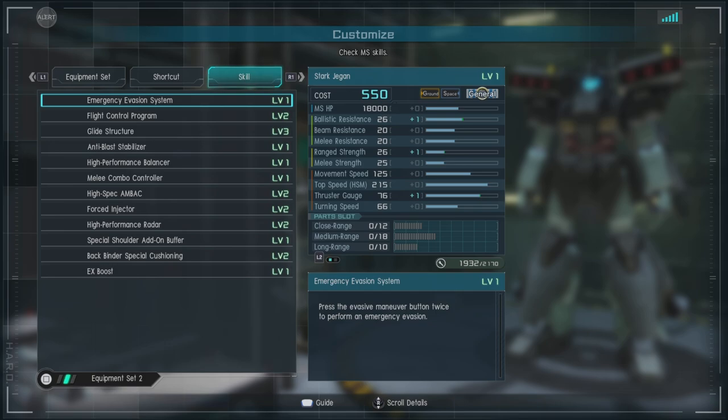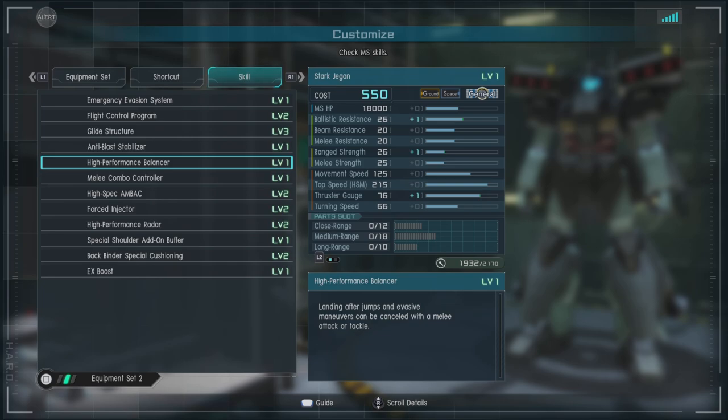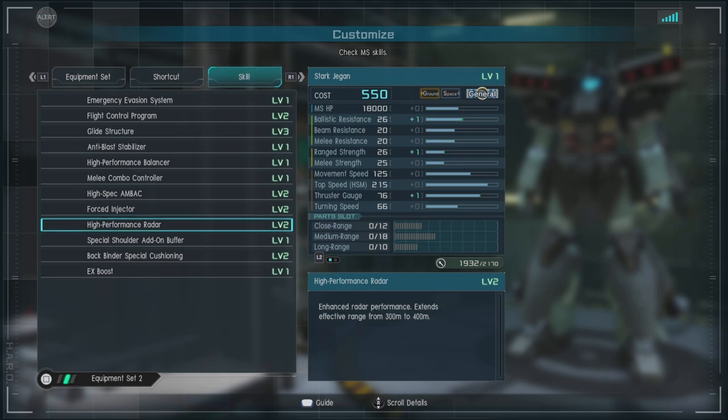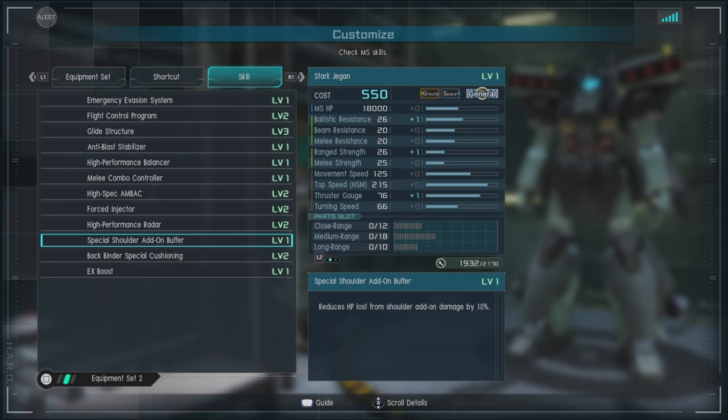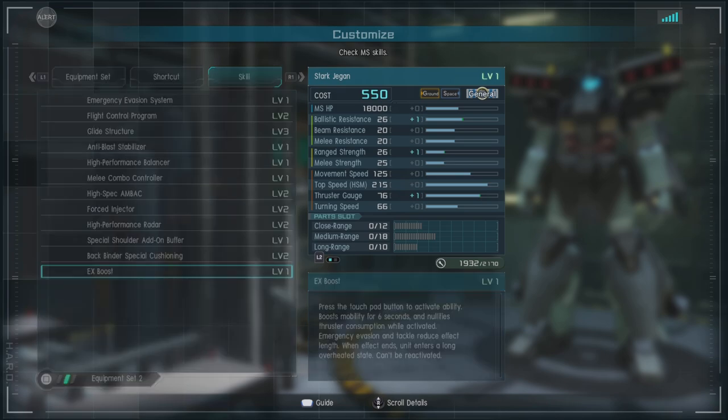For skills, we have Emergency Evasion System, Light Control Program Level 2, Glide Structure Level 3, Anti-Blast Stabilizer, High Performance Balancers, Melee Combo Controller, High Spec and Back Level 2, Forced Injector Level 2 — very nice — High Performance Radar, Special Shoulder Add-On Buffer, Back Binder Special Cushioning Level 2, and EX Boost. I almost never use EX Boost style abilities, but they can help in a pinch, so it's always worth considering when you can use them.